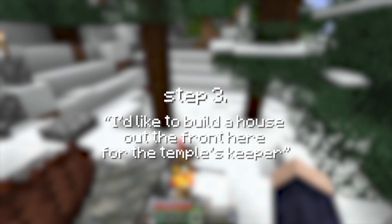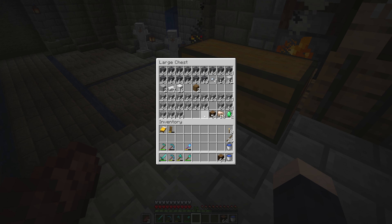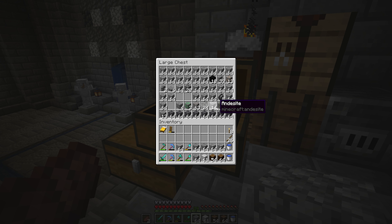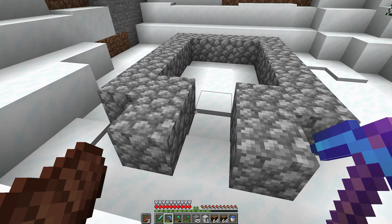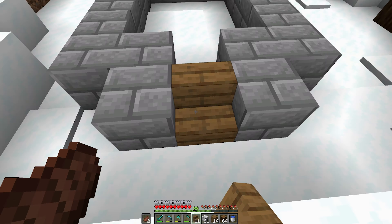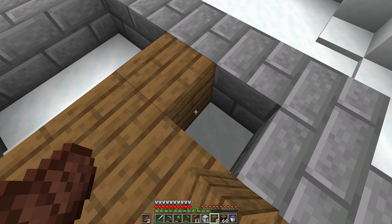Moving on to step three, I'd like to build a house out the front here for the temple's keeper. I'll use a similar block palette to what I've used inside the temple so far — spruce, diorite, cobblestone, stone bricks, and andesite. Starting out, I'll just clear out these two trees here. Since I already have an idea for who the temple's keeper is going to be, this house doesn't necessarily need to be that big — I honestly think this is probably going to be big enough, so I'll switch this out for stone bricks and chuck in the floor.